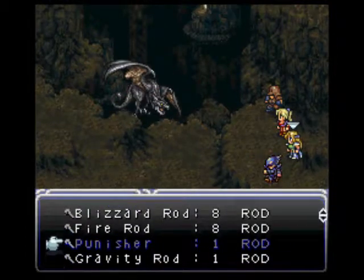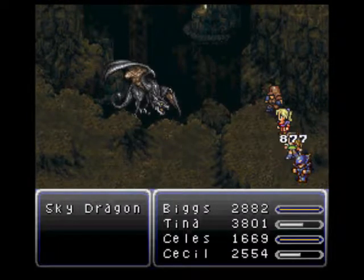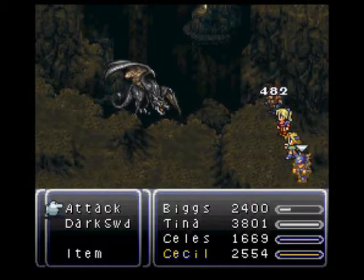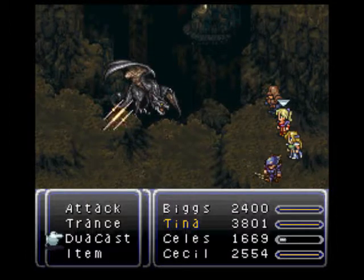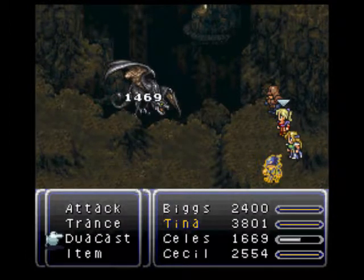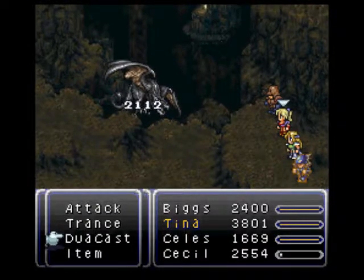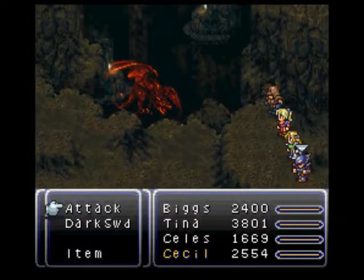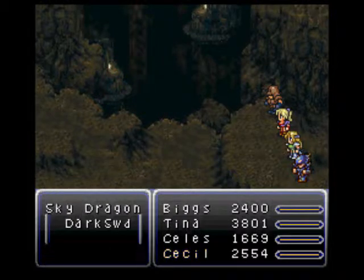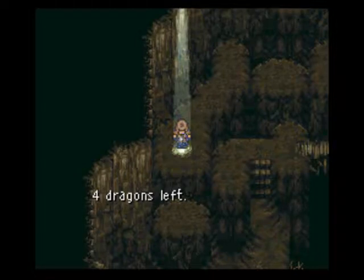Look at that — dual wielding with the Hades Helm, that is insane. You gotta love it. Biggs is pretty amazing too with his physical dash — he's a beast. I'm aware I'm gonna have to level quite a bit for the Sand Dragon, but I will. Take him down — beautiful! We got the Force Armor, which is a pretty good piece of armor.